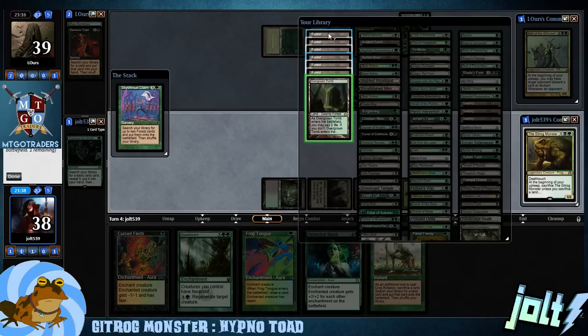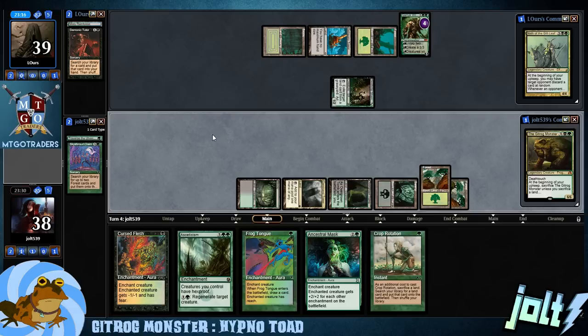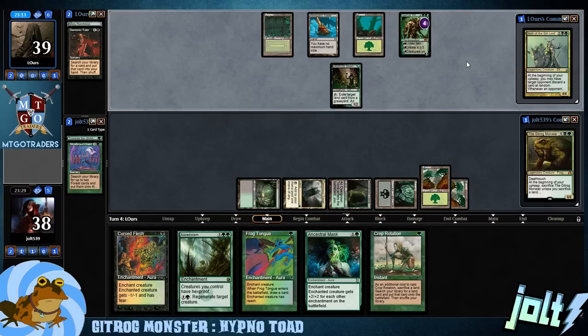I was going to grab Overgrown Tomb but we're going to grab a Forest and not pay two life on that one. Next turn we're looking at getting down Asceticism — that's definitely what we're going for, because that's going to give Gitrog Hexproof. That's exactly what we want.